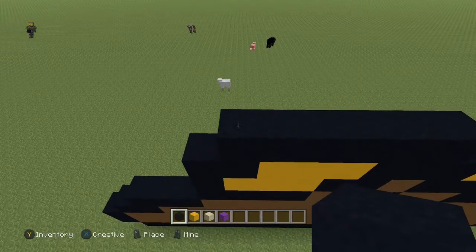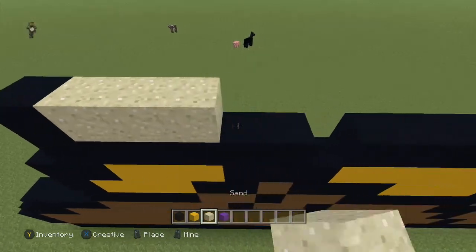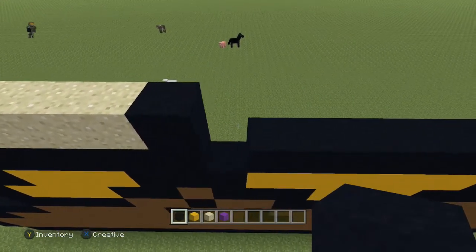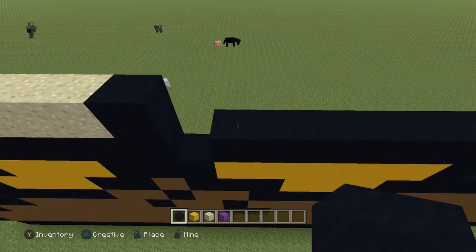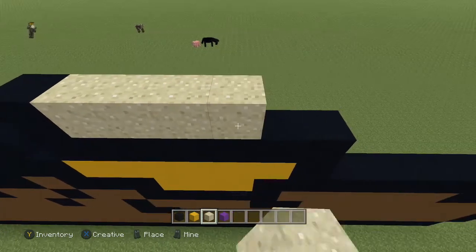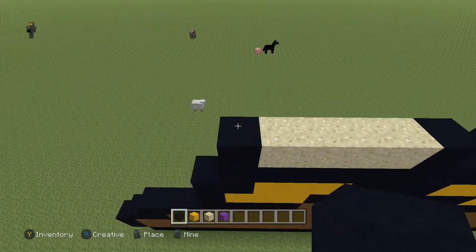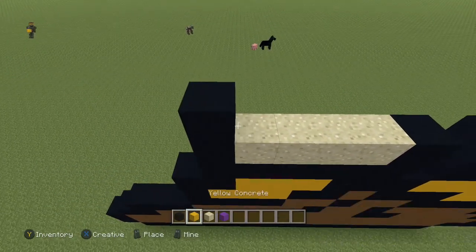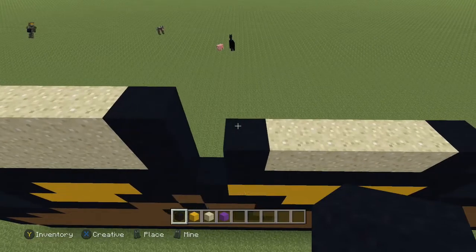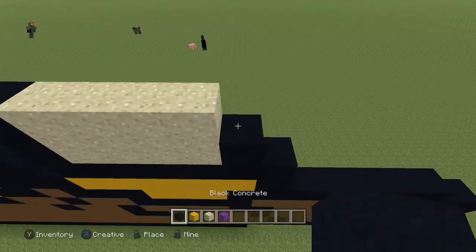Next row, come to the end and you're going to do: one black, four sand, one black — and skip this block. Then on this black block you're going to do one black, four sand, and a black. Next row, do the exact same thing: one black, four sand, and a black.